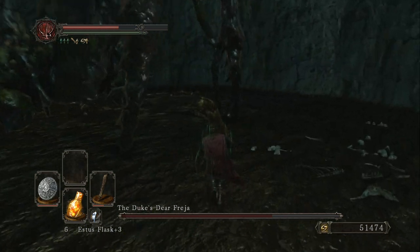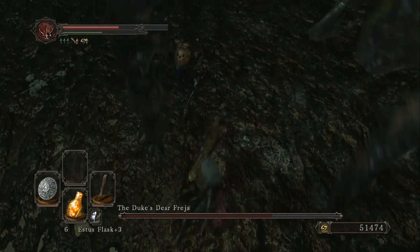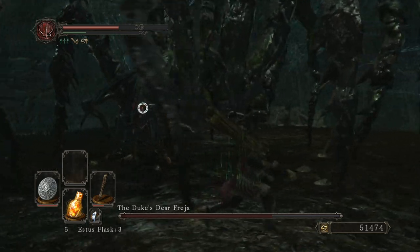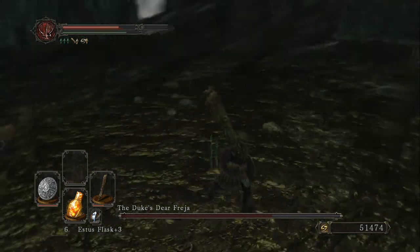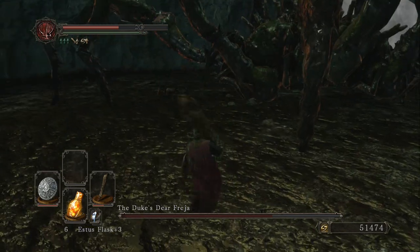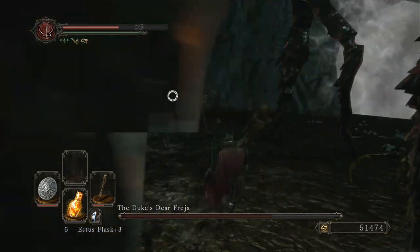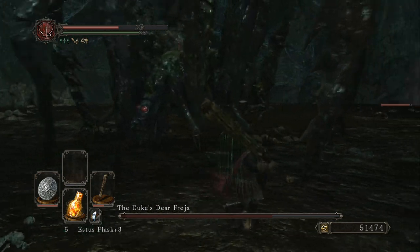Now, in terms of the boss's attacks, he's really only got three that I found — actually four. There's the leap that he just did; usually he'll do that if you've been putting a lot of damage on him. He's also got a fourth where he shoots that web stuff. I never got hit by it — I assume it slows you. But he's got that leap attack to put some distance between himself.